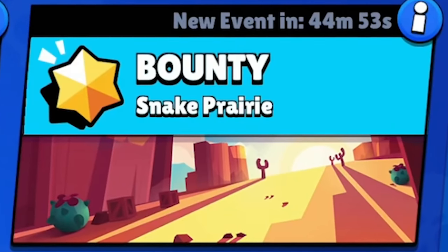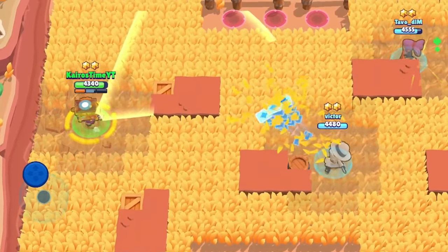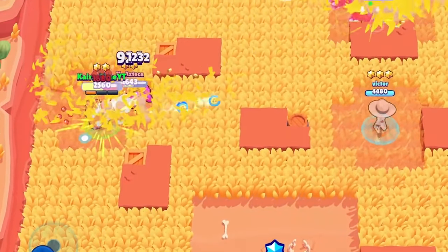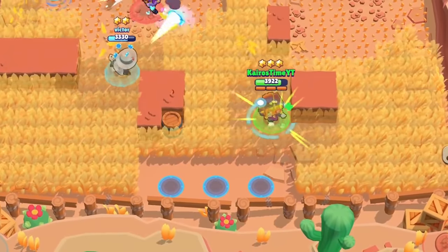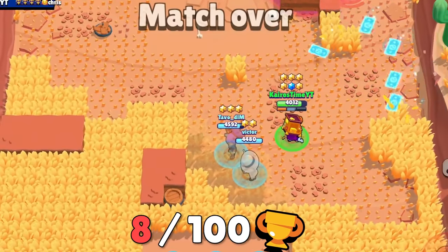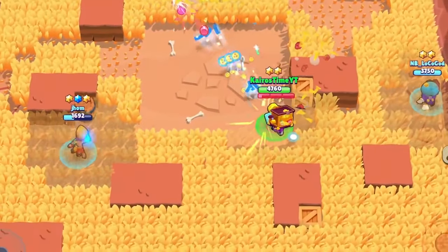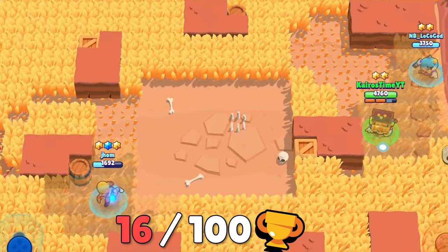I'm going to start this challenge in Bounty, which will be interesting because it's on Snake Prairie, which is full of bushes. If you're going to play Griff in Bounty, I feel like Snake Prairie is kind of the map to play him on. In the game files, Griff is actually named the Assault Shotgunner, so he's kind of like how Shelly always should have been. He's able to deal decent damage from a distance, plus he has his super which can just blast out a ton of damage really quickly. When the enemies bunch up, his super can fully recharge itself really easily, which allows him to put out a ton of damage and get kills quickly.